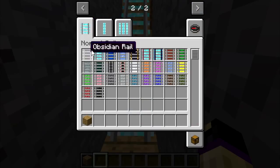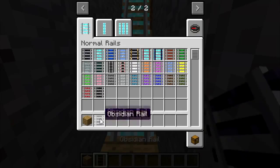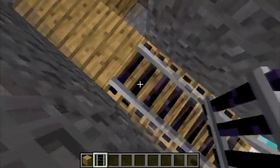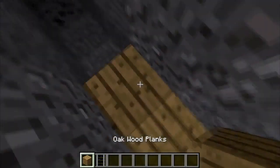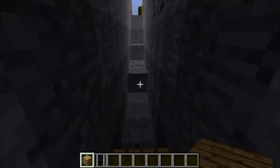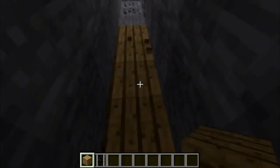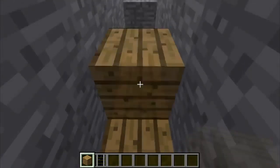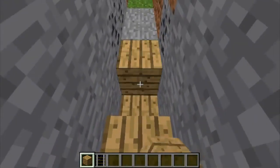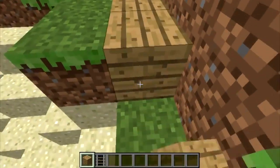By the way, if you haven't seen any of the previous episodes, these are all the different types of rails I'm working with. Some of them are just pretty, like these wools, and some of them have special properties. Right now we're using the obsidian rail, which just looks good — it's black. It does have a special property: it's able to survive explosions. But we're not going to have any explosions on this ride because that's a bit dangerous. Maybe in the future I'll have a TNT coaster or something fun like that, but not right now.